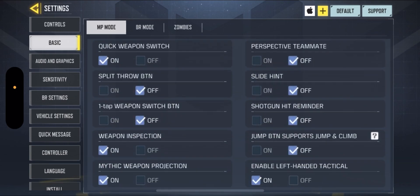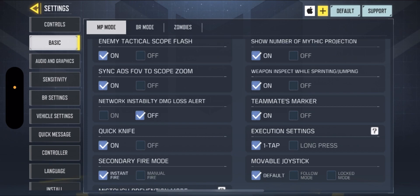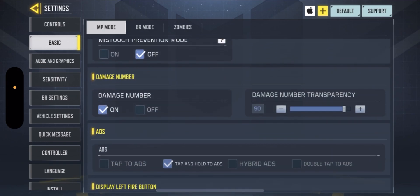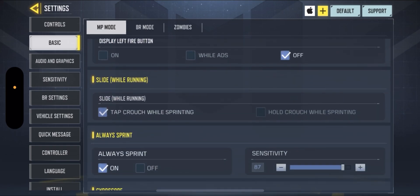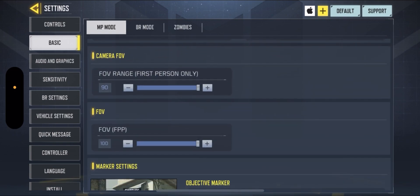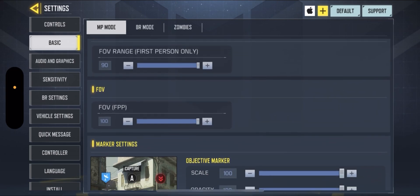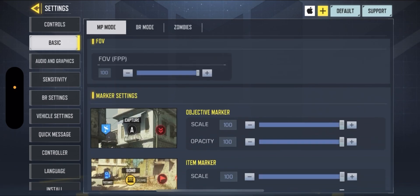Go to basic. I play with sync ADS to FOV — it's personal preference, but I think it helps with the recoil. Damage numbers are on for me, also personal preference. Always sprint is on. FOV is set to the max so you can see more — 90 for first person, 100 for third person if you play BR — and yeah, that's it.